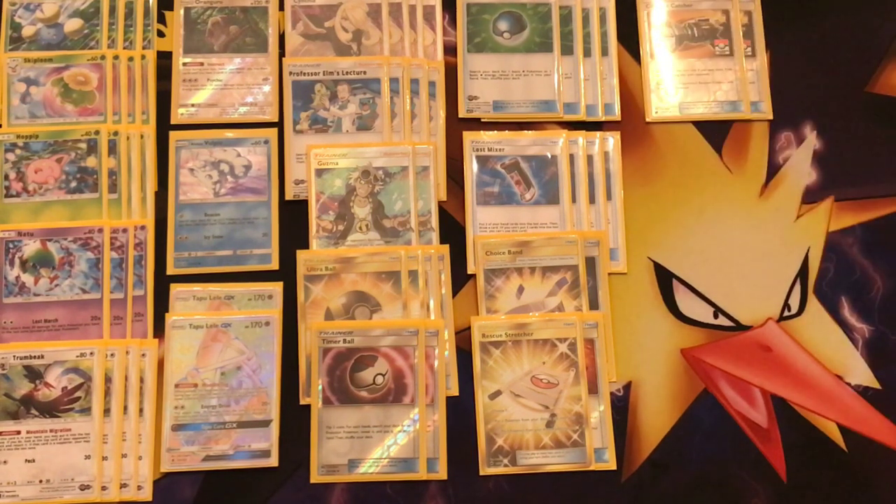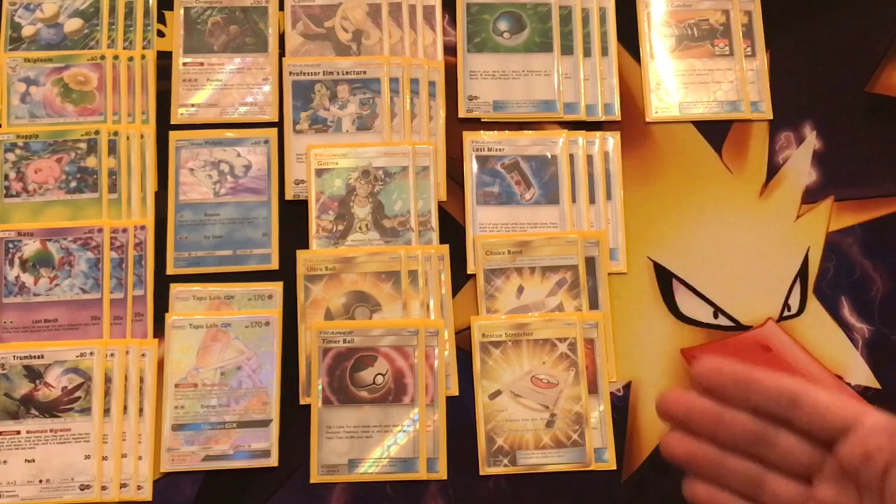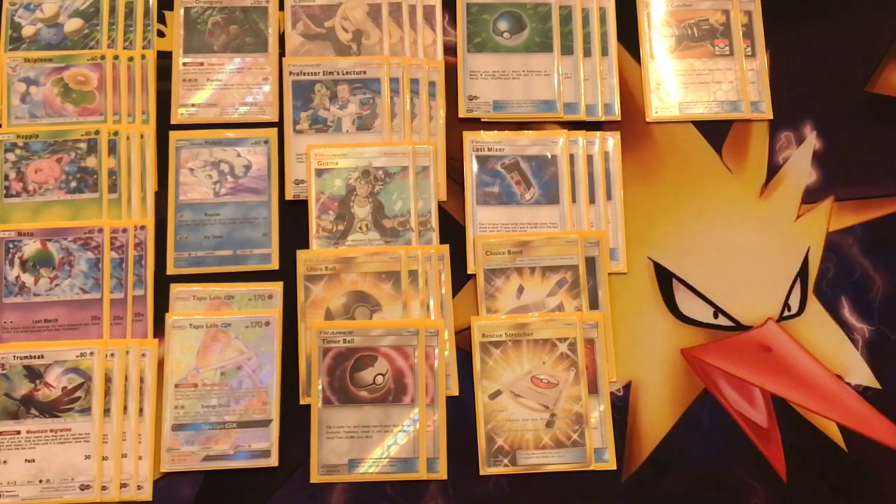For the last cards of the deck, we have two Counter Catchers. As mentioned, you don't actually need a lot of Guzmas, because you're going to fall behind eventually. Counter Catcher is an ideal way to get back in the game — you get one-hit KOs on GX Pokémon and you're back in the prize race. If you think the deck is faster, you can scratch one Counter Catcher for an extra Guzma. But Counter Catcher is something you can draw into, and it only works if you're behind in prize cards.